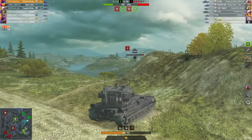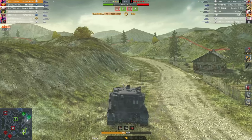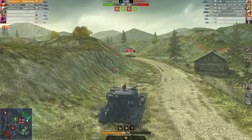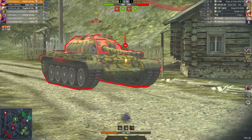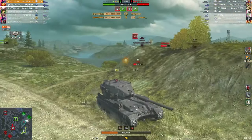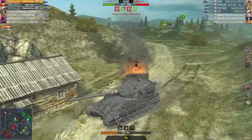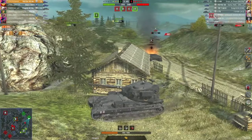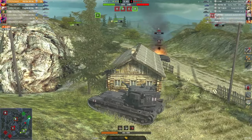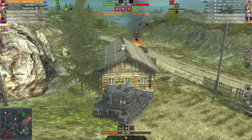Besides HESH, we have AP shells with 930 damage and 300mm of penetration. Playing with this tank, you'll have a 90% chance of penetrating any enemy — the only thing you need to do is hit the enemy. And that's where the problem starts, because the tank's accuracy is terrible. If you miss, be prepared to wait 21 seconds for the gun to reload. Considering you have no armour, no mobility, and the turret doesn't rotate fully, you become an easy target for light and medium tanks.